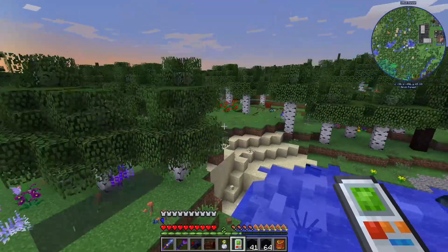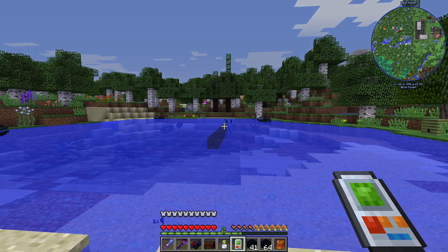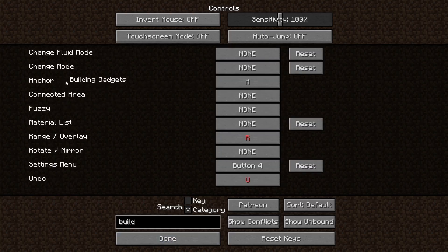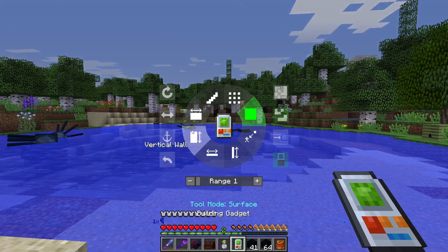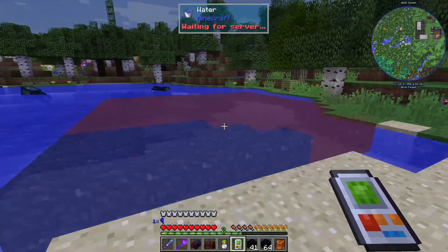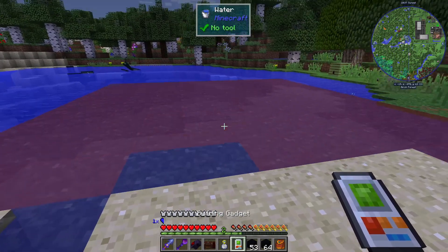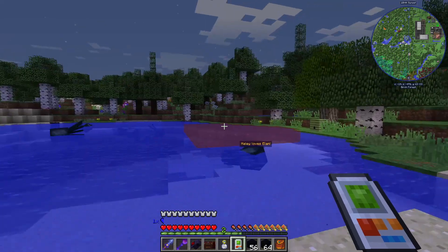This is a little bit of a questionable way to get concrete, but it works really well. You can change the mode — I'll set it to semicolon, put it to horizontal wall, and put the range up. This gives you a bigger area. We just converted all of our concrete powder into black concrete.